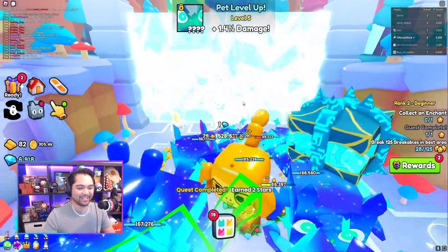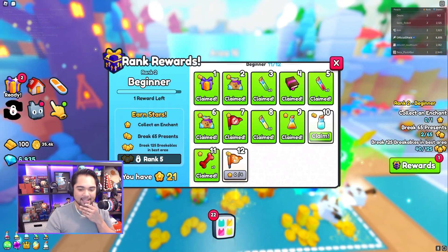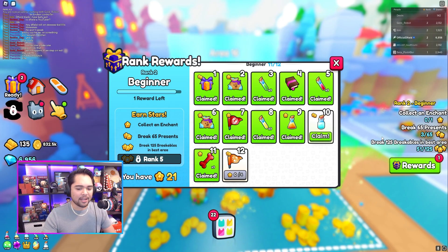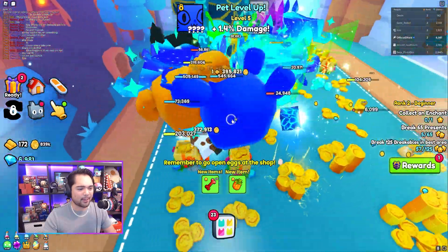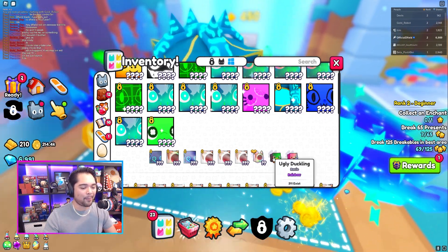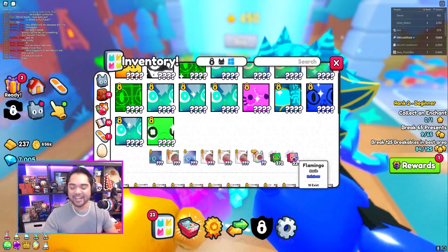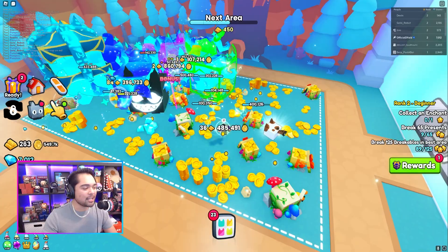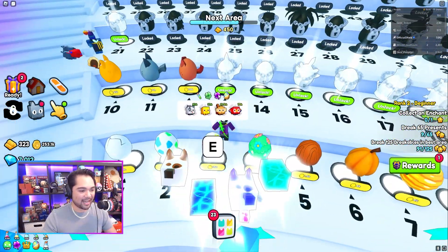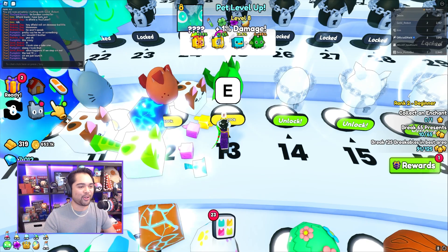200 gold bars — let's go ahead and unlock it. Another little reward done. We are already in area 15, slowly but surely working our way up. What else do we need to finish off rank number two? We need to collect an enchant, break 65 presents, or break 125 breakables in the best area. I think I really need to upgrade my damage pets. Currently we have not unlocked too many damage pets — we have 372 and 334. That is the reason my Titanics are not doing a crazy amount of damage yet. So let's teleport to spawn using the cannon and slowly unlock — I'll open at least one egg from these just so we can index some of the earlier pets.